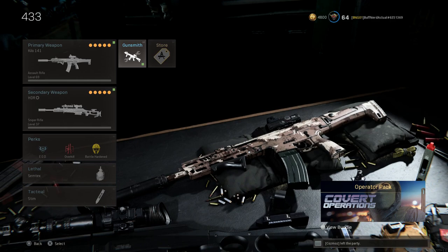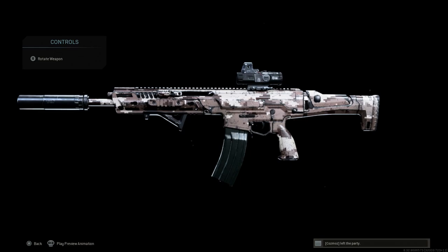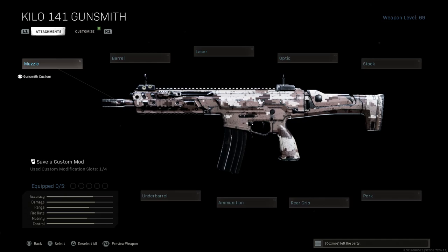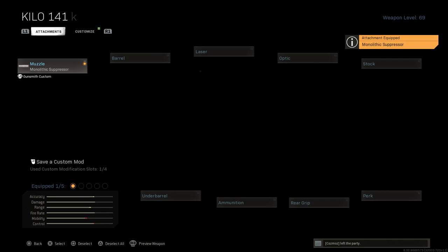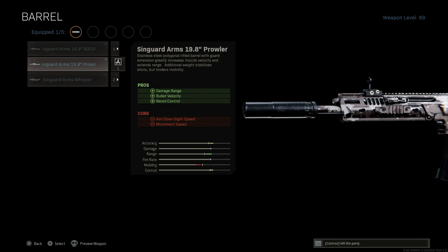First off, we're going to start with the Kilo 141, or the H&K 433. This was the previous meta at the end of Season 6 for Modern Warfare and it's still pretty viable, though it did get nerfed a lot at range. For the suppressor, we're going to want the monolithic suppressor — it gives us sound suppression and damage at range. Note there's no recoil control on this unfortunately, unlike the agency suppressors. Cons are ADS speed and aim walking steadiness.